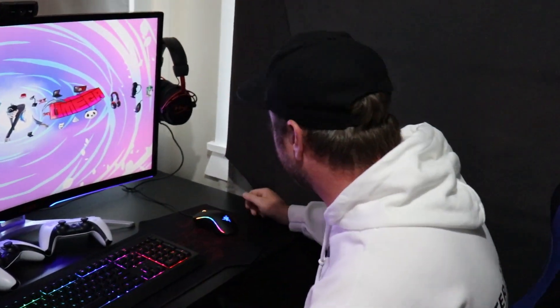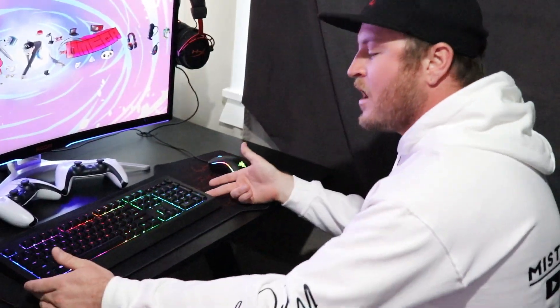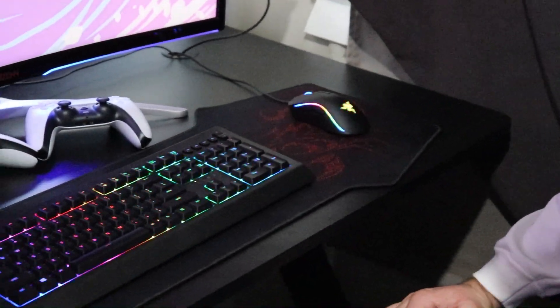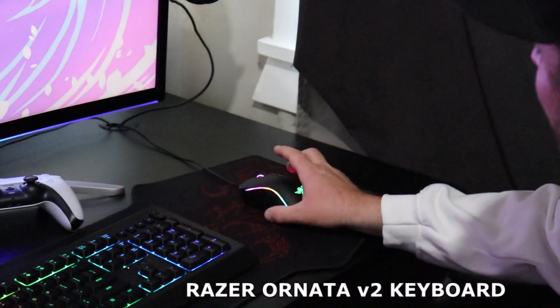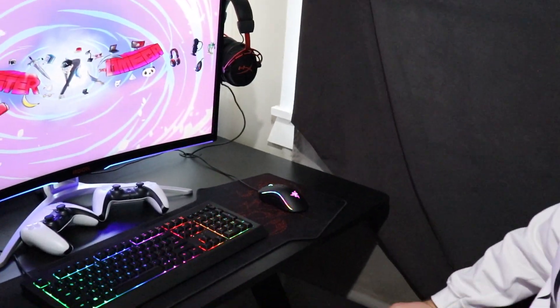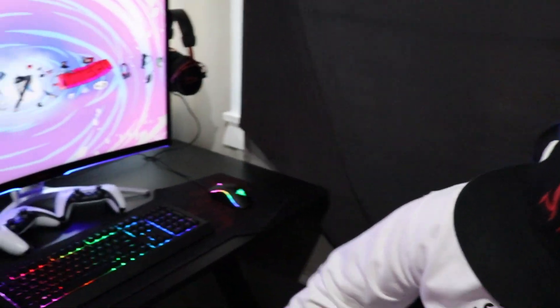I'm not a massive fan of RGBs, but we got the Razer Cynosa keyboard right here — fantastic specimen. It's actually a bit on the cheaper end of Razer because I was being a bit cheap for the editor. Razer Mamba mouse here — it's also got the RGB and flashlights going on to make it similarish to my setup, but it really isn't.